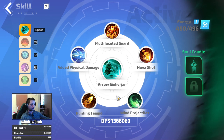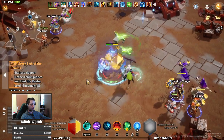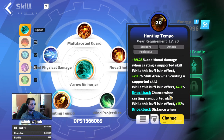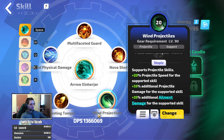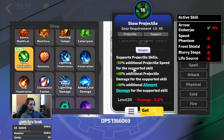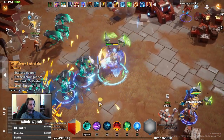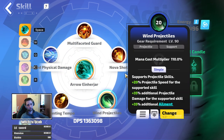Skill-wise I'm going for ARR with multifaceted guard to be able to summon three ARRs at one time. Then added physical, hunting tempo — which is a stacking buff — and wind projectiles. If you want even more damage you can swap wind projectiles for slower projectiles; that gives a bit more damage, but for mapping the mines will fly slower, so it takes a bit longer to summon the ARRs. I'm using wind projectiles just to summon them faster during maps.